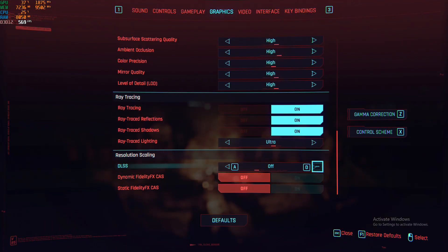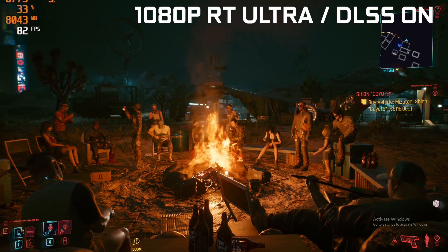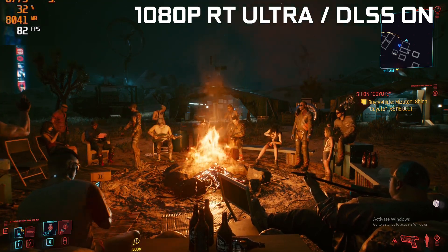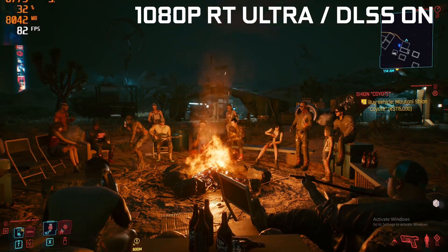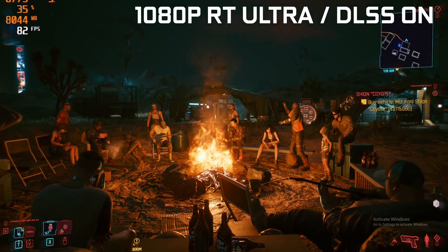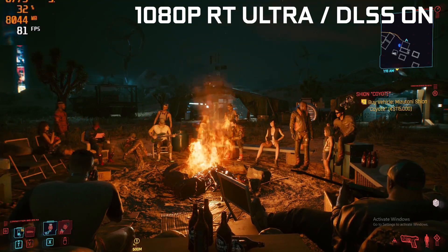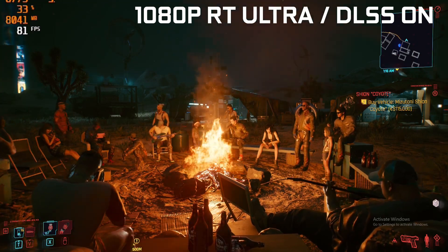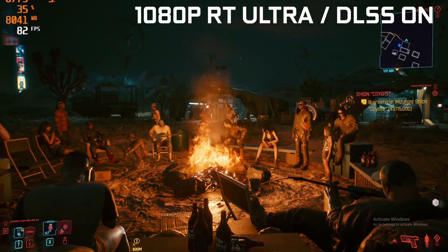Now I'm going to enable DLSS and switch it to the quality setting. As you can see, I've recovered back some fps — from about 60, I've gone back up to about 80. So the overall performance hit with RTX and DLSS on versus both being turned off is about a 20% reduction in fps. But the result is a much better experience — the flames look better, the lighting looks better, which is quite a better visual experience overall.